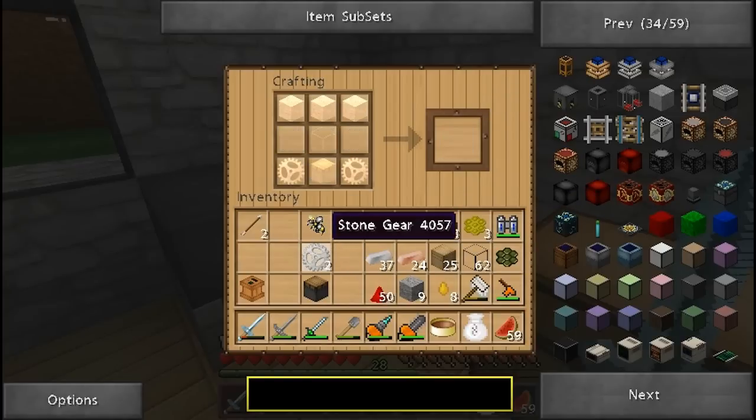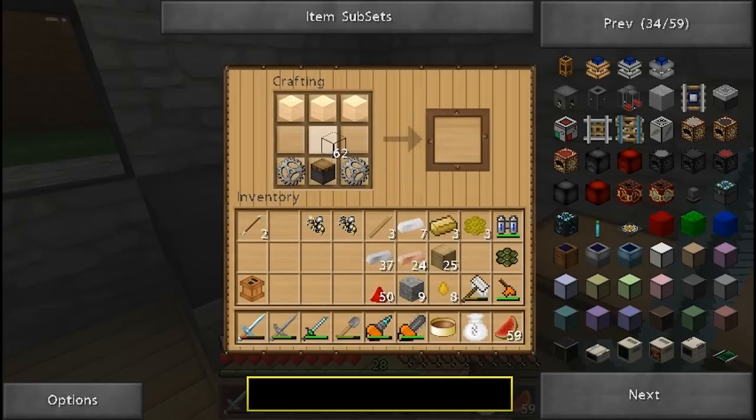So we're ready to actually make the engine. Let's put the piston down — that's the first item — then the two stone gears, one piece of glass, and three cobblestone. There we go. There it is: our steam engine.